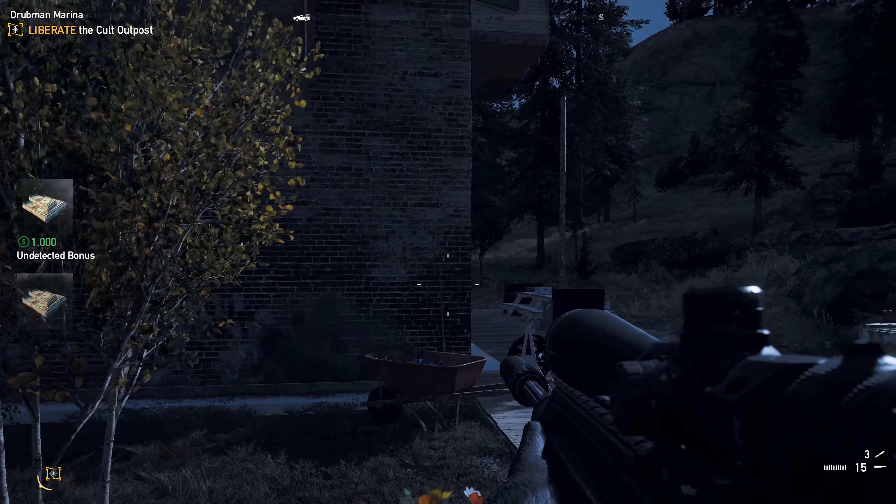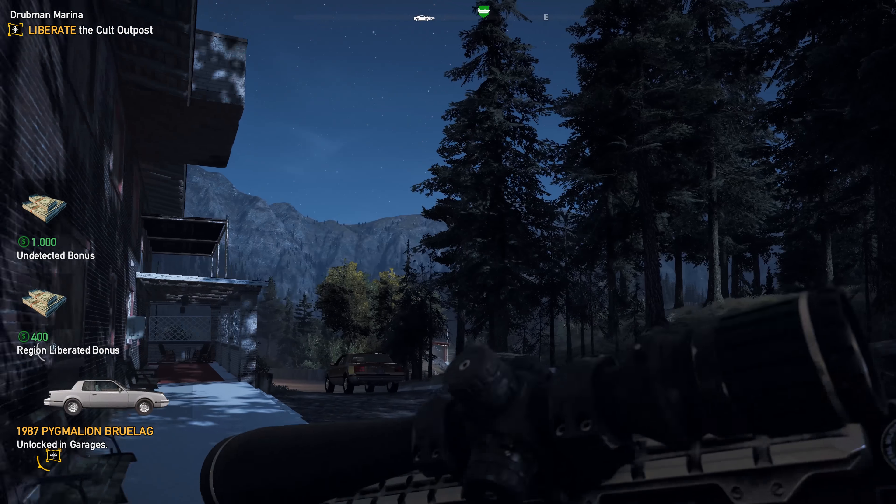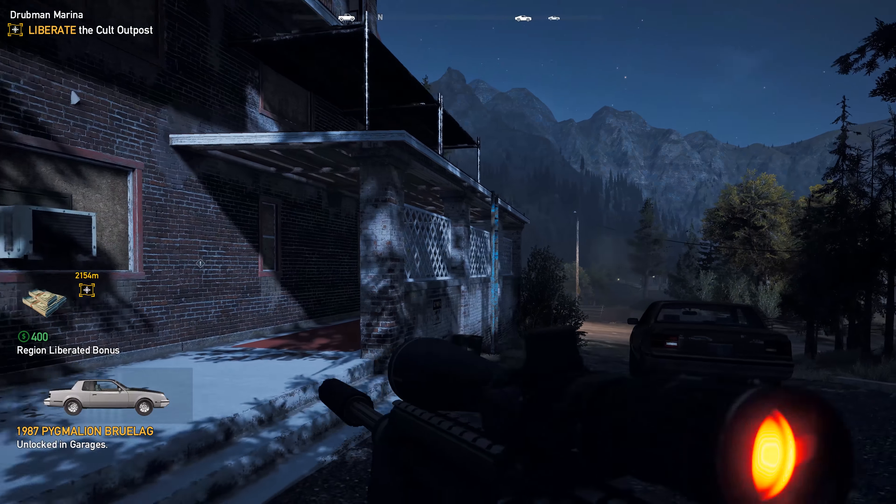Hello everyone. I've got a walkthrough on how to liberate the King's Hot Springs Hotel in complete stealth, get that undetected bonus, $1,000 cash, and the 1987 Pygmalion Brulegg.